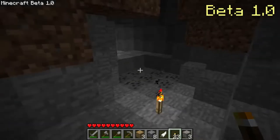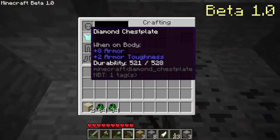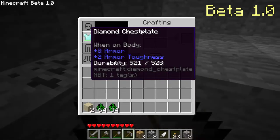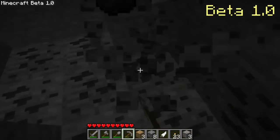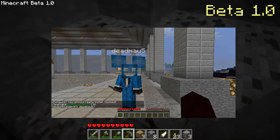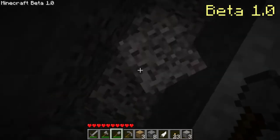Beta 1.0 added tooltips to the inventory for when a player hovers over an item. It now showed the name of the item, the ID of the item, and more information if the item had certain NBT data. Heaps were added, and a special model for a dead mouse with ears was created. Leaf decaying was re-added, eggs could be thrown, and there is a small chance of one spawning a baby chicken.